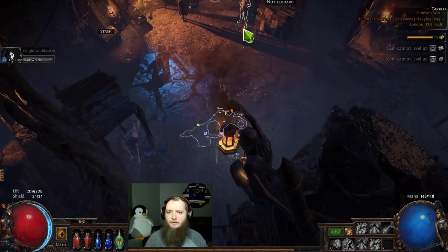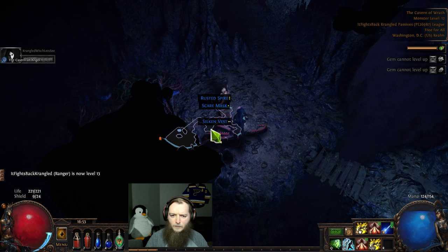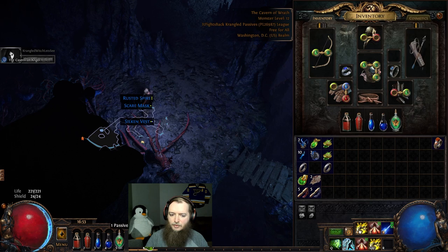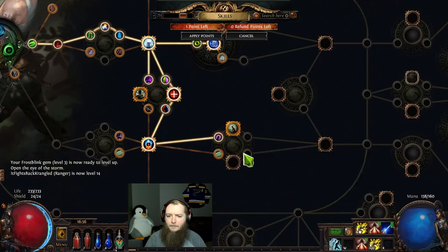I'm gonna take a passive point here too — this is going to be Divine Judgment. Opens up damage over time, AoE hex skills, life, curse effect, chance for phasing. A sapphire ring — fire and lightning res, lightning to attacks, huge. Then this top one is going to be Fleet Foot — that's cool, I like that passive. Oh no, I don't have the dex to level my stuff.